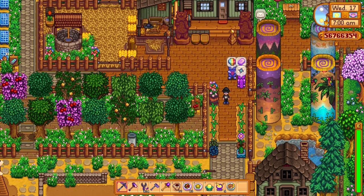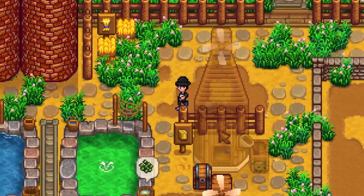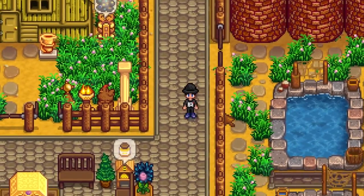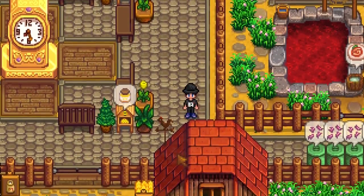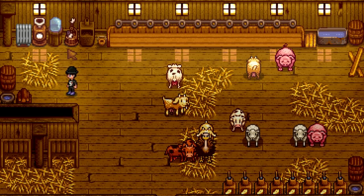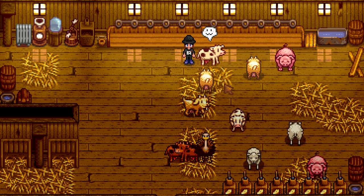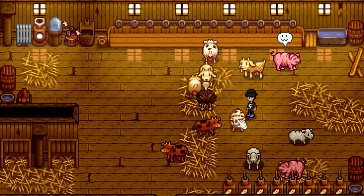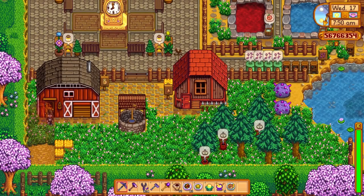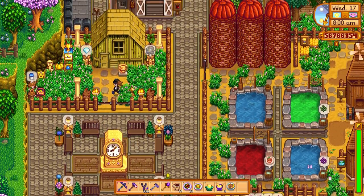I've done this a few times before and it's super fun, I love it, and I want to show it off today. Now one thing I'm really wanting to find down there is the auto petter. I've found one before — it's a great item. If you put it into a barn or a coop it automatically pets your animals so you don't have to. But I've only got one and I've got a brand new coop filled with golden chickens and I need an auto petter in there to make them a little bit more happy.